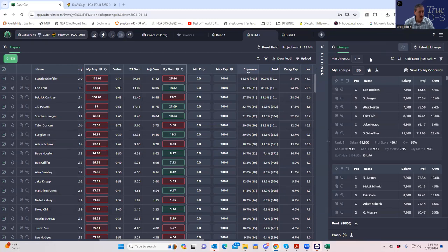We're running the contest sims now — figuring out ways to rank these 5,000 lineups. Rather than rating by top projected points or the Golf Main 10k–50k setting or even just min uniques three, we are now comparing our lineups to the actual field we're competing against and ranking them based on their projected risk-adjusted ROI against that whole field.